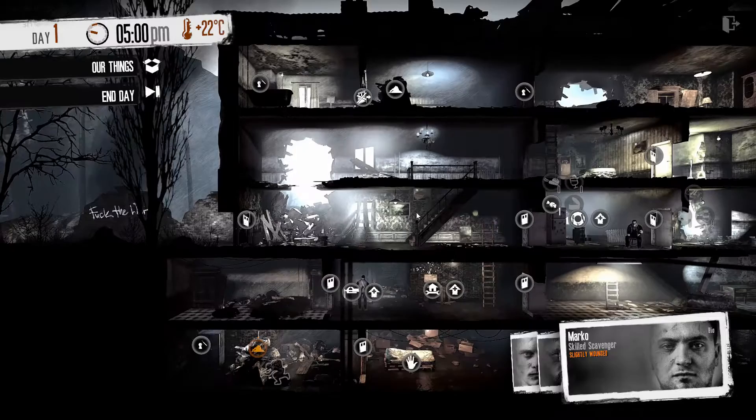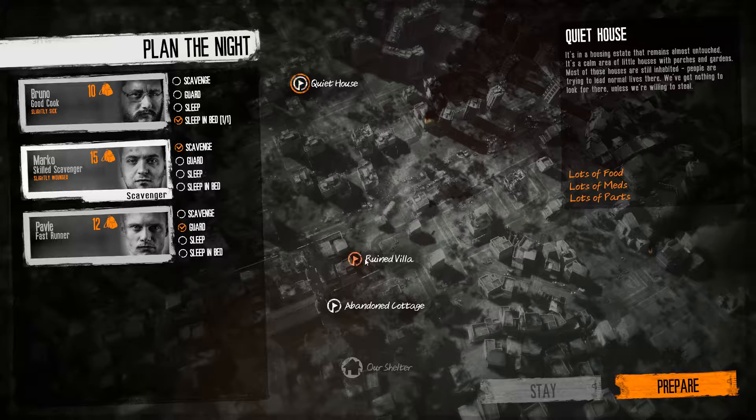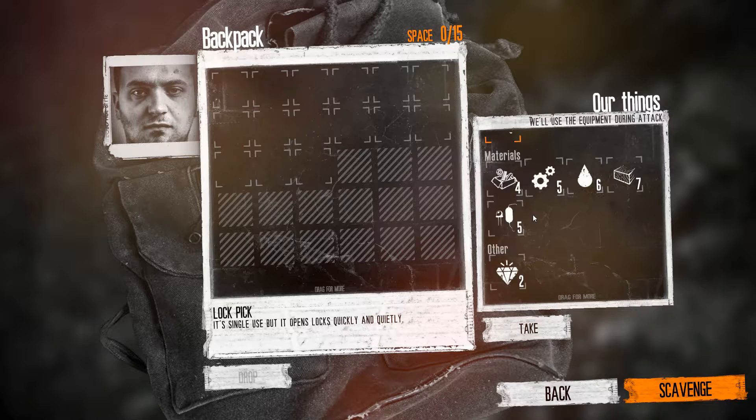We'll end the day. Since now there's like a scavenging mode — Marco, you scavenge. I know he's slightly wounded but he's got the biggest carrying capacity. Bruno is sick, he sleeps, and Pavle guards. We'll go to the abandoned cottage — I think that's probably the best place. And we'll take the lockpick, because there could be a cabinet or something we need to unlock.